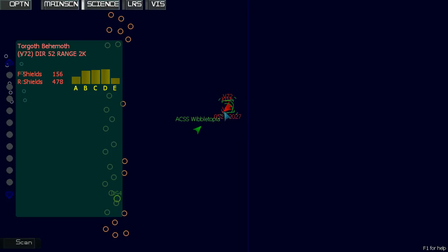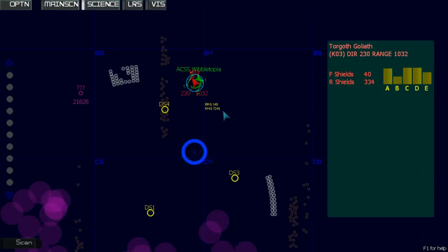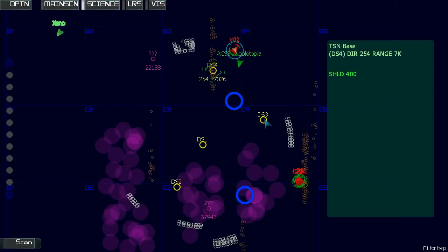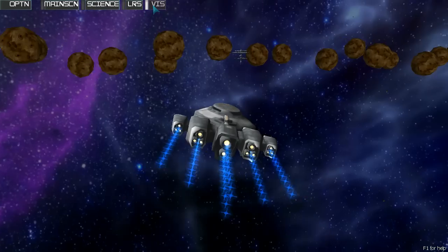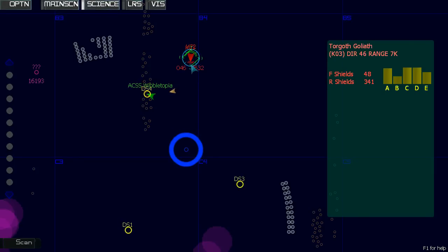Helm, maneuver us behind the enemy ship — their front shields are quite heavily battered. Suggest attacking them from the front for now. Firing up weapons and shields. Bear in mind our shields are the only thing working — give us more power to maneuvering thrusters. We have no front shields. I suggest retreating again here. I tend to concur. Retreat — retreating to DS4. The front shields are still heavily battered but I'm getting repairs as fast as I can.